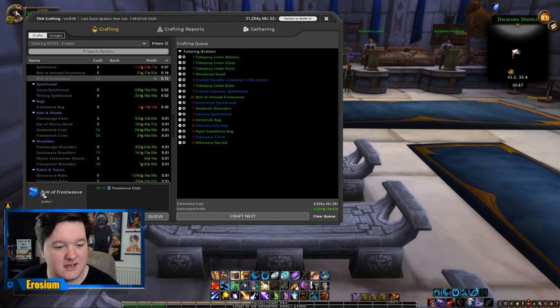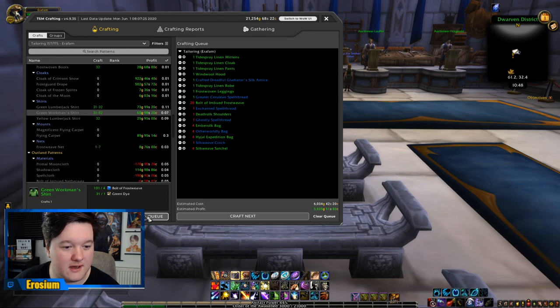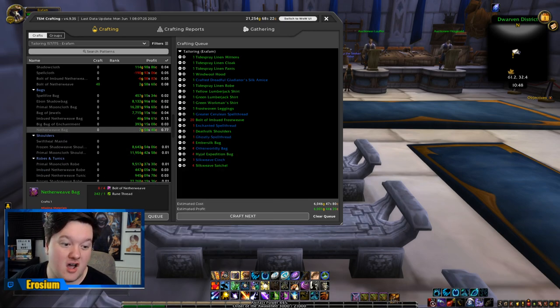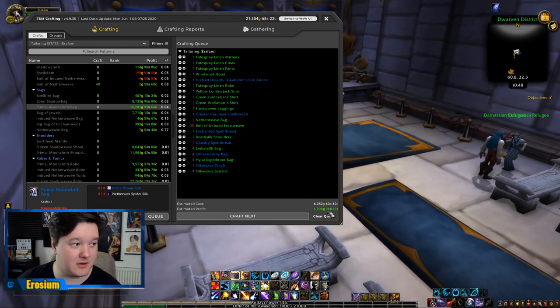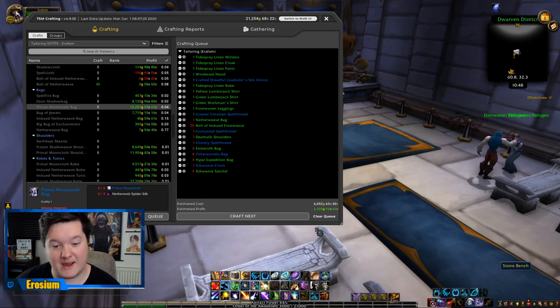The regular Bolts of Frostweave don't appear to have any profit, so just be careful with that. I think we've got quite a lot in the queue now. This one has a 77% chance of selling — I'm going to make a ton of these actually, since that is quite high and I won't have to restock very quickly. At the bottom it says I'll have to invest an estimated cost of 6,052 gold and my estimated profit once I've recouped the crafting cost will be 6,000 gold on top — so realistically we've got a 100% return on investment.